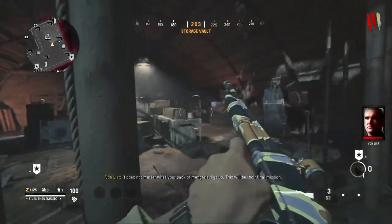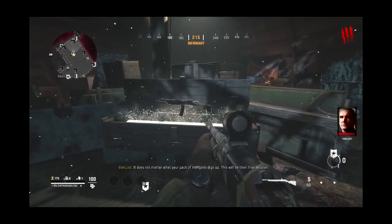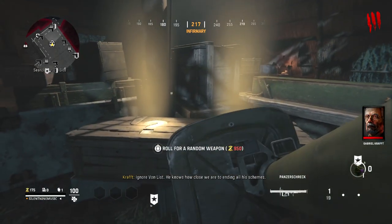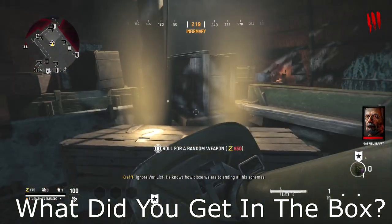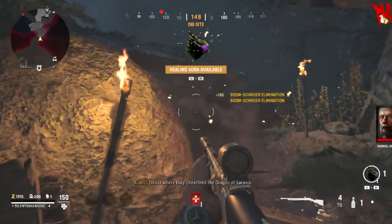Kill those zombies — you can either get a weapon from the box or just pack-a-punch. I tried to get a weapon from the box and I got a terrible weapon. I got a Panzerschreck, which is terrible. Let me know in the comments down below what did you get in the box. Once you're done getting your weapon ready, make sure that healing aura is charged up.